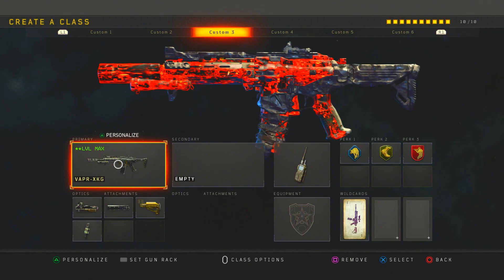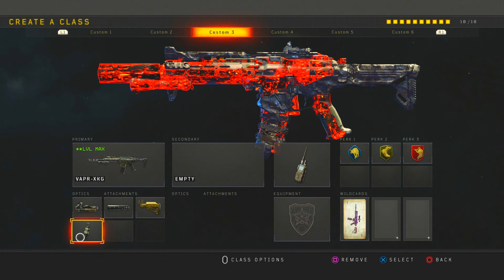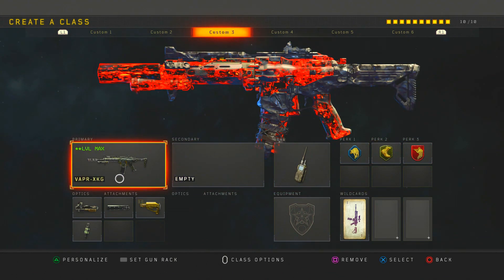Here is the class setup I was running: ELO suppressor, stock, fast mag, calm, SEC device, scavenger, lightweight, and ghost. I like the Vapor — it's a really good weapon in my opinion. It's been one of my favorite weapons since the beginning of the game. I'd say it's probably my fourth most used weapon; I'd have to check COD Tracker to confirm.